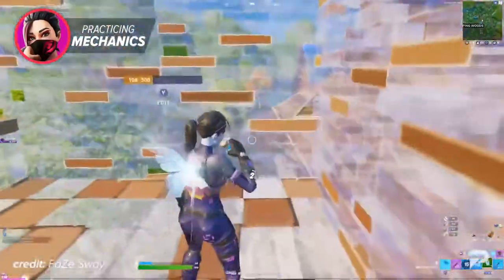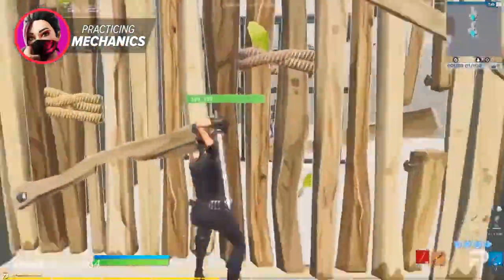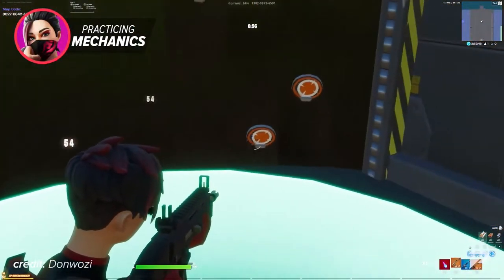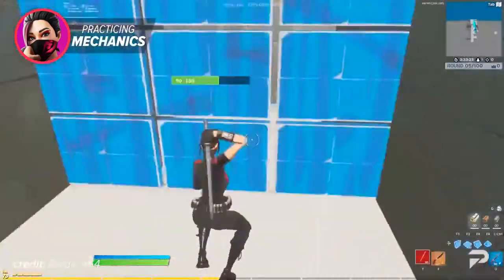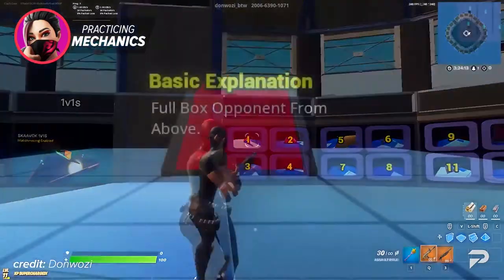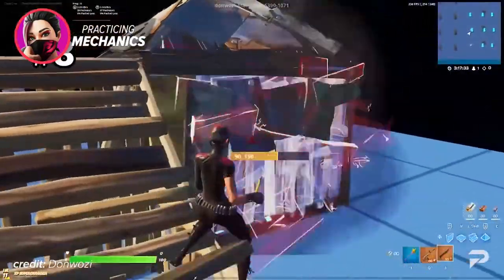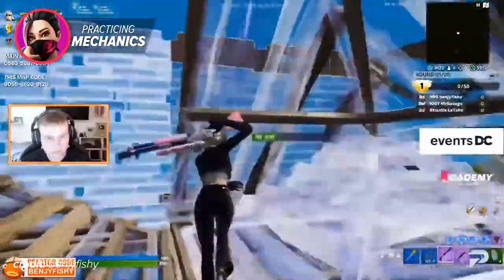We recommend practicing using a custom map like Raider 464's Piece Control Map — that is my go-to. You can really increase your raw mechanical skill while also spending time in Skivak's Aim Trainer to hone your aim to a laser sharp focus. If Raider's map isn't to your taste, a brand new Skivak Piece Control Map also recently got released, which could help you switch up your training routines. Practicing on creative maps like this is always a good move, and it's something a lot of pro players do before jumping into an arena game.